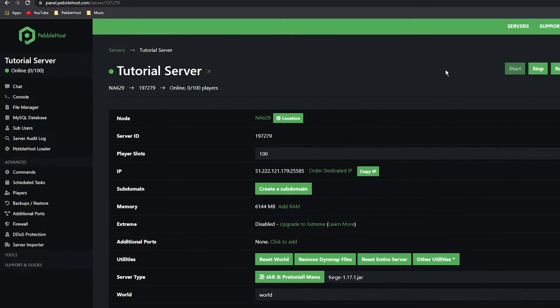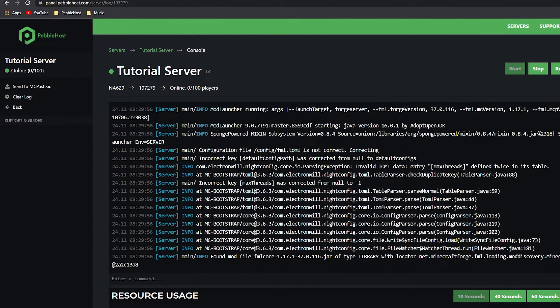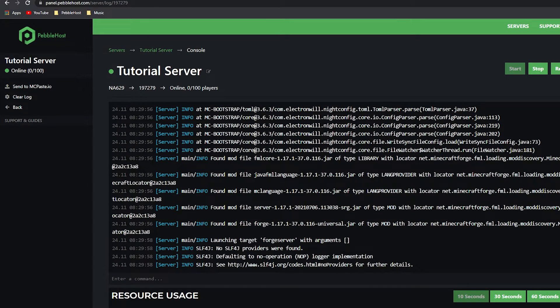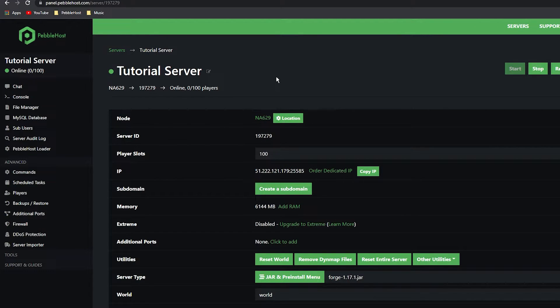The Libraries folder has now uploaded. Click back on the left and then restart your server. If we go to the console you can see the server is now starting up and it has found the Forge file and is loading up. The startup has finished and you can now add mods and join the server. If you don't know how to add mods, we do have a video on this — I'll leave it as a card in the top right corner and also a link in the description.